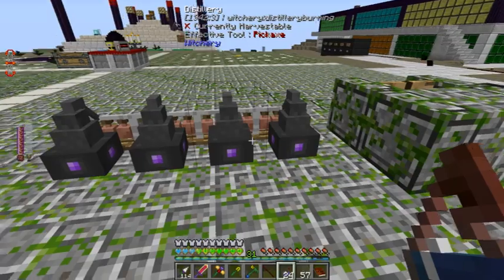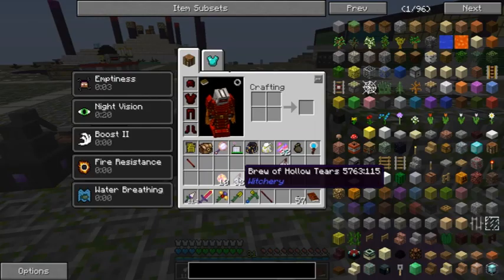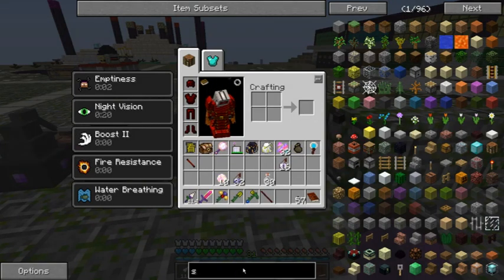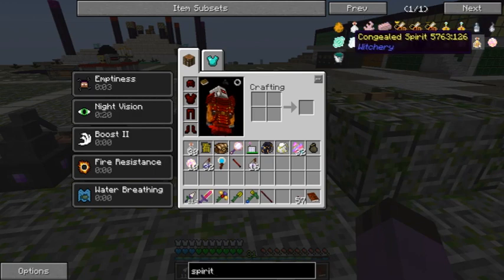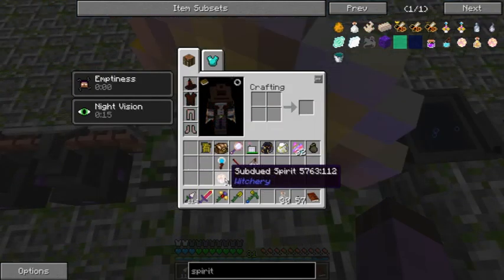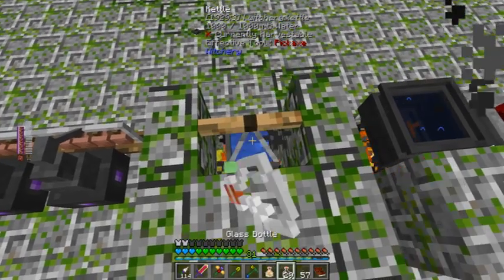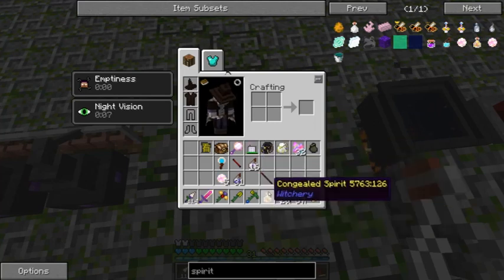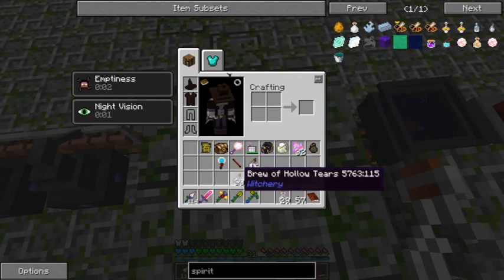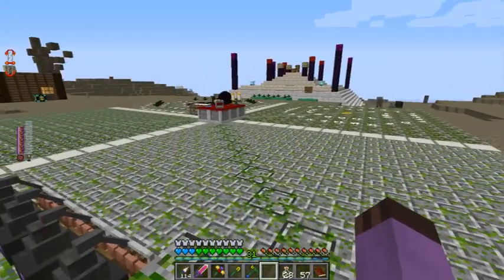And that also gives us the Condensed Fear. I'm not sure what this Brew of Hollow Tears does. That's just five and a Brew of Hollow Tears — one, two, three, four, five, and one. And it only gives one each. Well, I'll just have to use them wisely.